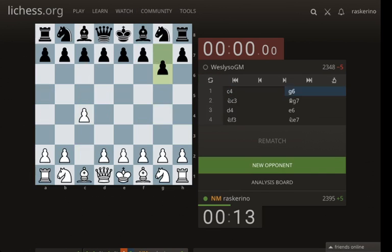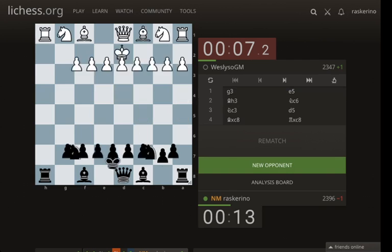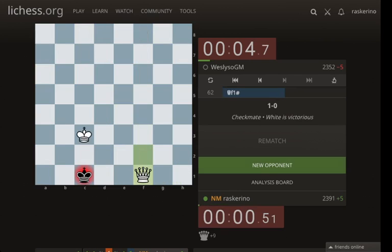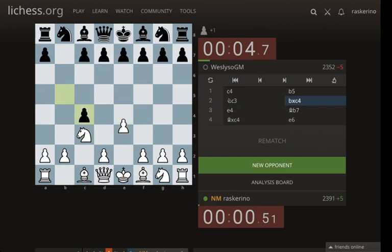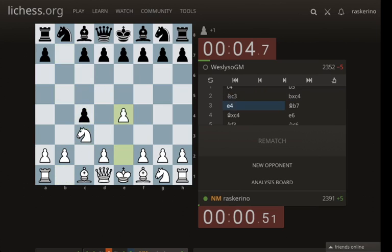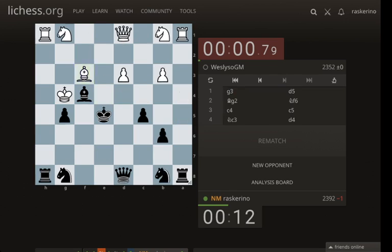This game against Wesley Soe GM, he played this weird e6 system — probably not a real thing, not gonna worry about it. This one he played bishop h3, not a real thing, not gonna worry about it. In this one, the best move is Cxb5, but even this position I'm regaining the pawn. For instance, e6 is already kind of forced because I threatened Qb3 forking the pawn on f7 and b7. So white gets a nice position very early — not to worry about that one.